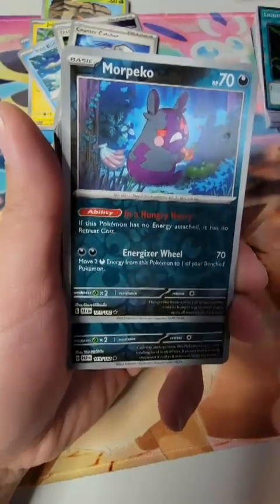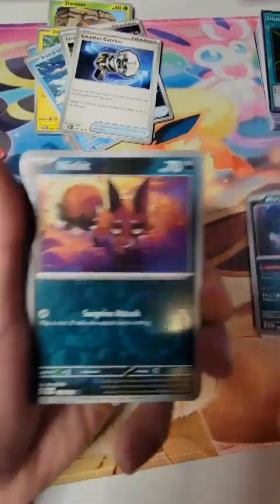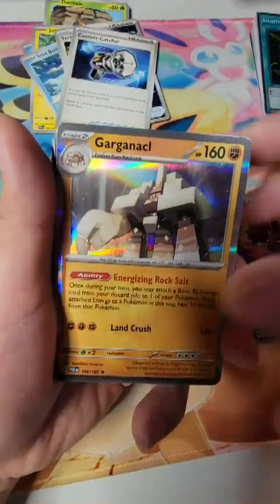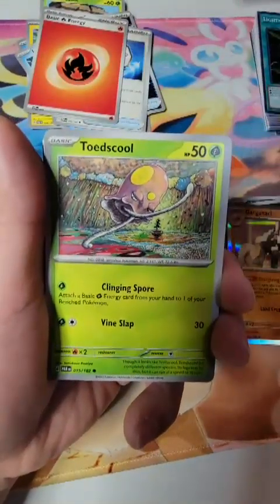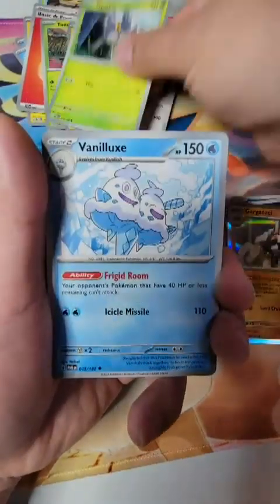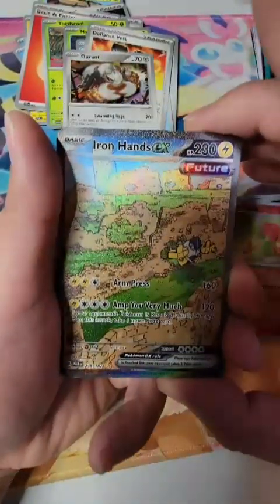Is this an are? Yep — it's a Rare. Not even holo though, is it? Reverse — yeah, it's a Reverse Holo. Reverse, Reverse, Reverse — and the holo energy is at the end of the pack. Spenda, Nimble, Veniluxid, Defiance Vest, Durance — a Magbee, nice — an Iron Hands EX!